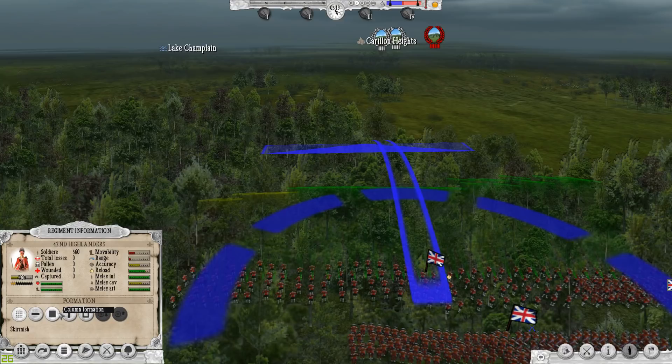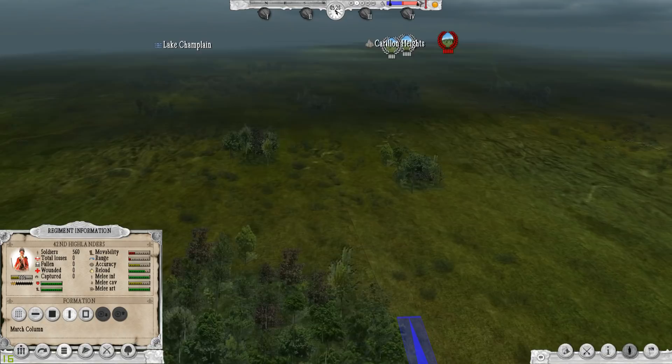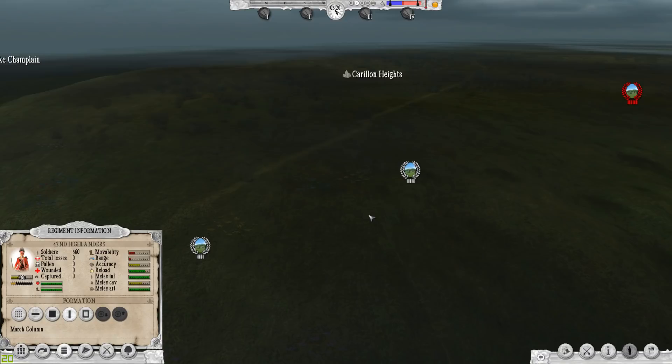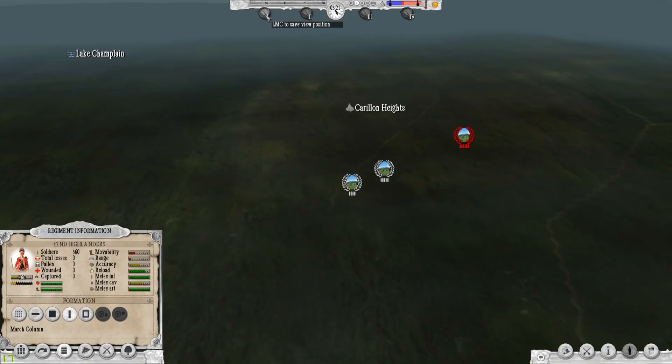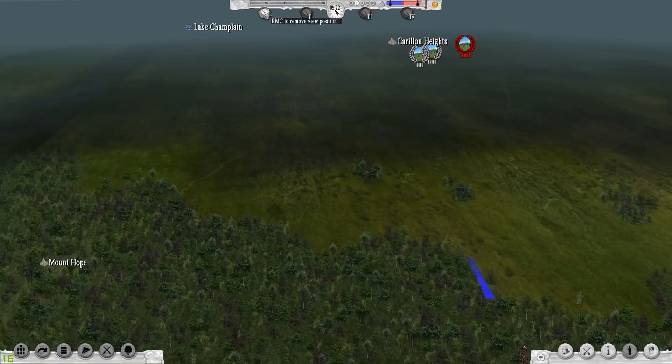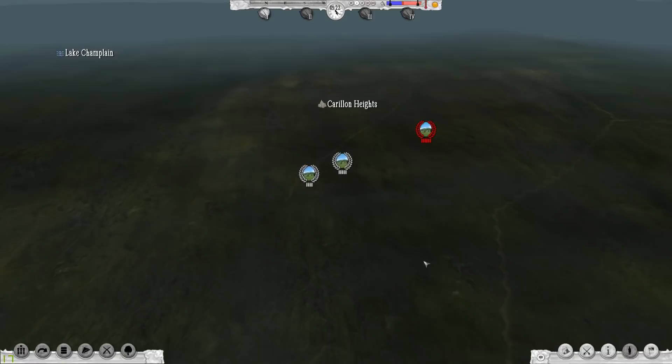We can go into a marching column, which I suppose makes us move faster. Let's go ahead and get up here and take a look at the objective, because it's kind of far off. It looks like you can save a view position so you can go back and look at it later. If there's an area you want to be able to move to quickly, that's a nice feature — I like that a lot.